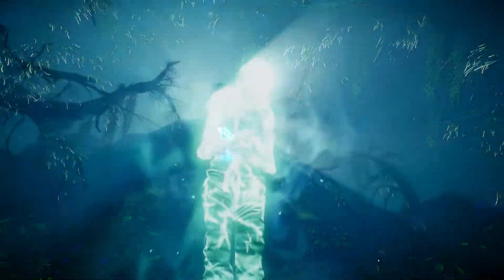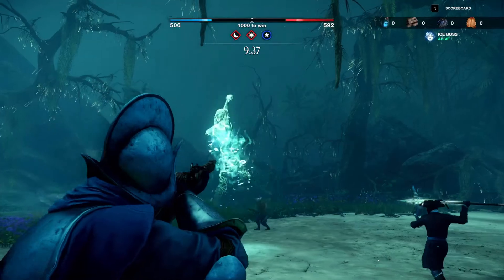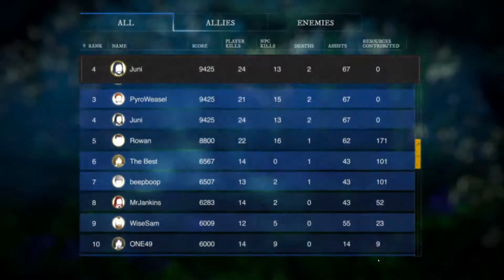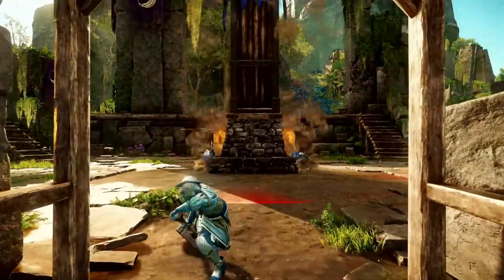Throughout the match, Baroness Haine appears. If your team can manage to defeat her, they'll be granted an immensely powerful buff that can help turn the tide of battle. Defeating the Baroness also freezes the other team's score, giving you a chance to catch up if you're behind or put the final nail in the other team's coffin.